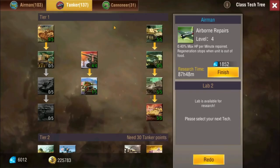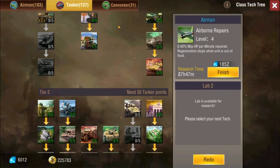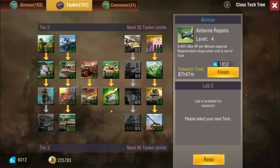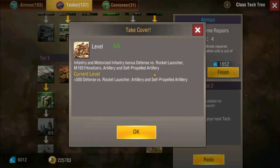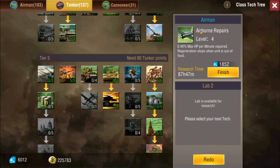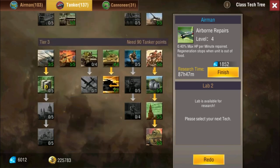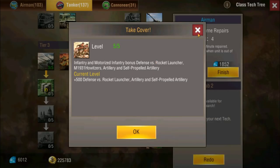Moving along, we're going into the tech tree. Infantry is mainly affected on the cannoneer tab, but it also has a couple of bonuses on the tanker tab. The first one is a plus 50 speed buff when fully upgraded. Infantry also gains bonus defense versus rocket launchers and artillery — plus 500 defense — which is pretty solid, though not necessarily the most important thing to have.